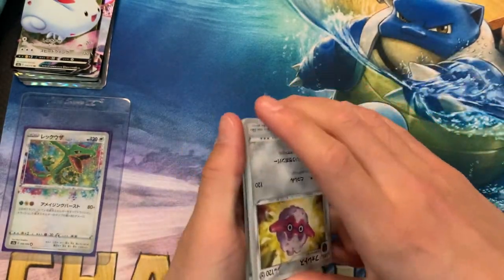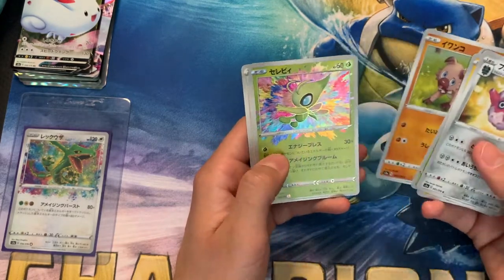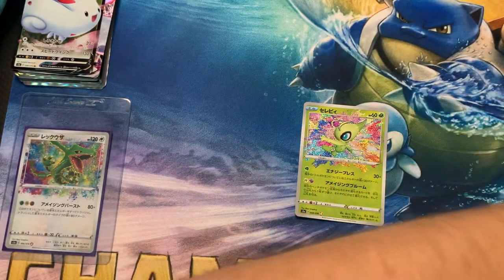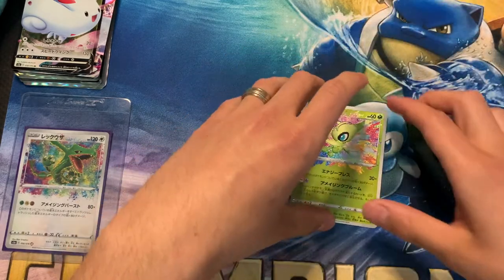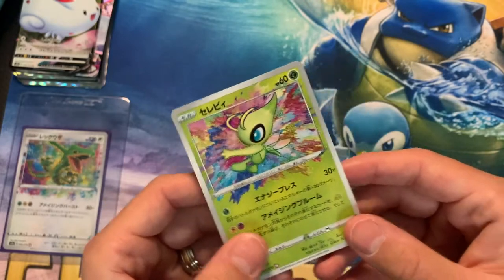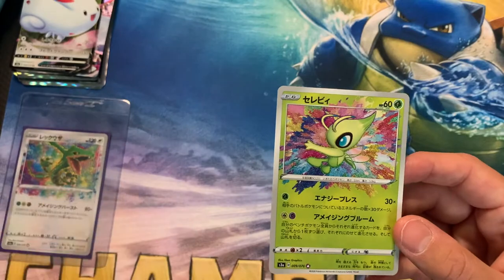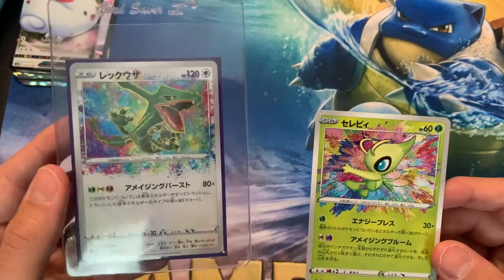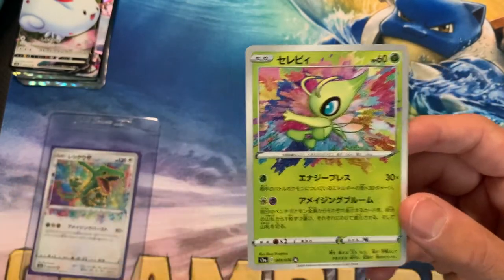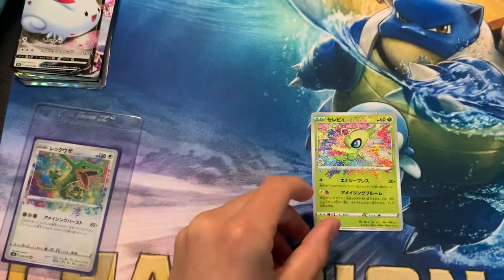Raikou or Celebi would be super awesome coming up here — but who knows what we'll pull. Oh, right as I said it — are you serious? Look at that! That's our guaranteed one Amazing Rare in the set. It's a Celebi. And that artwork is just beautiful. I was talking to my friend before I made this video and I was like, hey, if I pull the Celebi or the Raikou, I'll be happy. Look at that Celebi — the way it contrasts with the green in the background. That is just a big hitter. That's a money card.